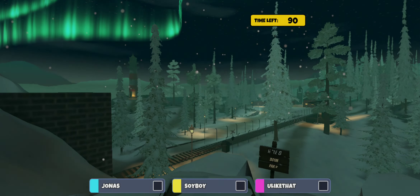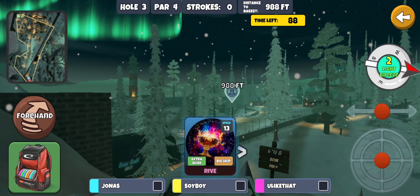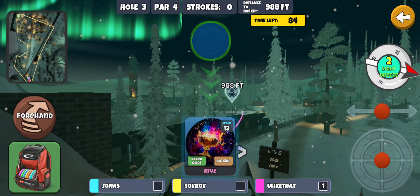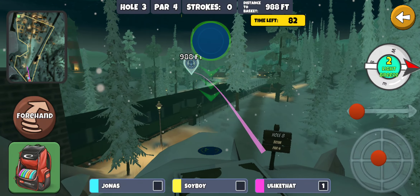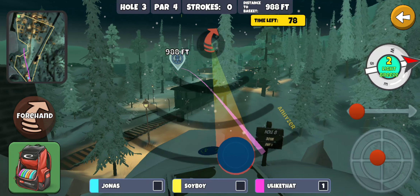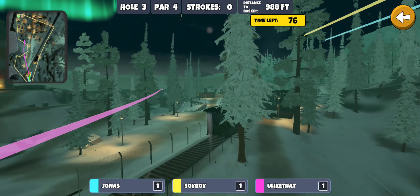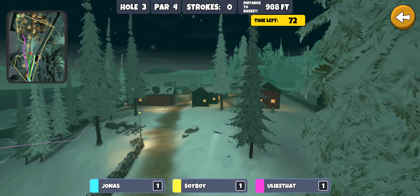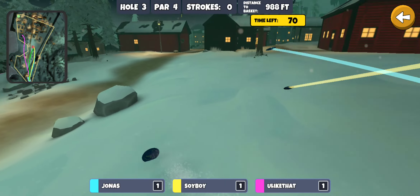Two under after two par fours. Is it Northern Lights three? No, it's hole eight I think. Alright, I like to go light glide roll on the forehand, staying kind of low so it'll turn over a little more out of the hand. Not quite enough — kind of a sticky landing off the tree, but that'll work.